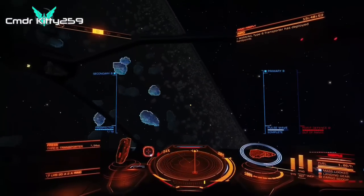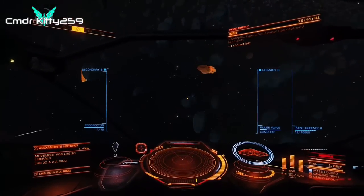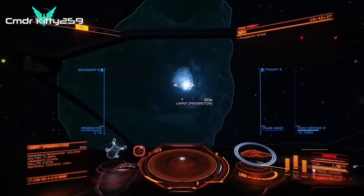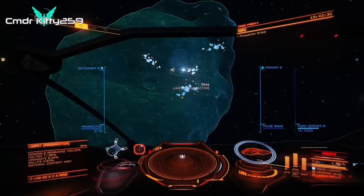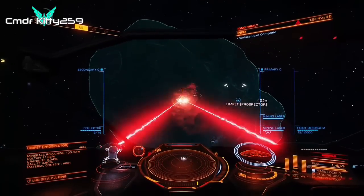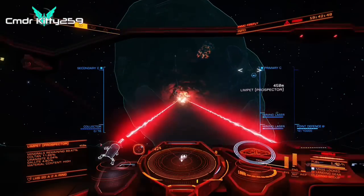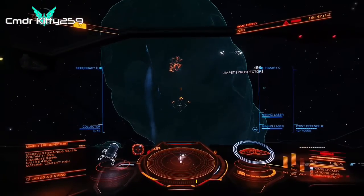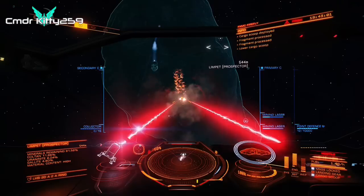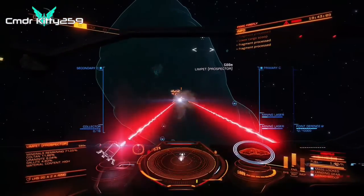To begin mining, use the pulse wave analyzer to find asteroids with high material content — they'll show up bright yellow. Fire a prospecting limpet directly at a lit-up asteroid. Locking onto the limpet gives you the asteroid's material concentration (low, medium, or high), the percentage of each material, and whether it has a core. Once you find an asteroid with a valuable material like painite, gold, or low-temperature diamonds, get close and start firing your mining lasers. Deploy your collector limpets and open your cargo hatch so they can pick up fragments. Once your refinery has enough fragments, it produces one ton of that material. That's it for basic mining.